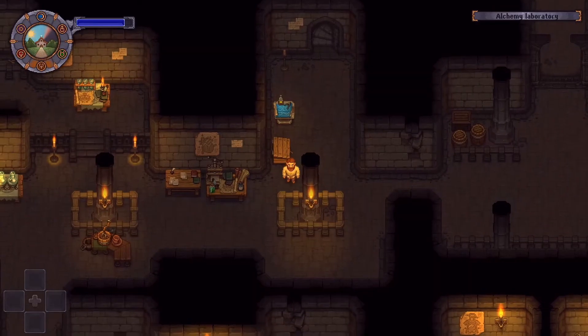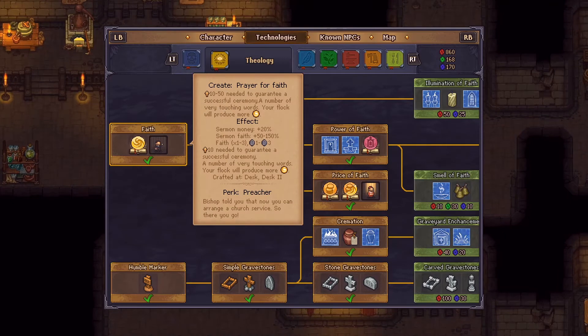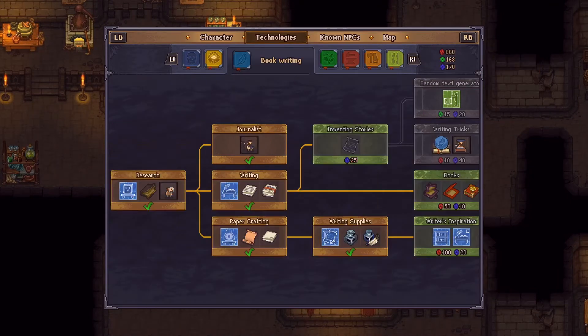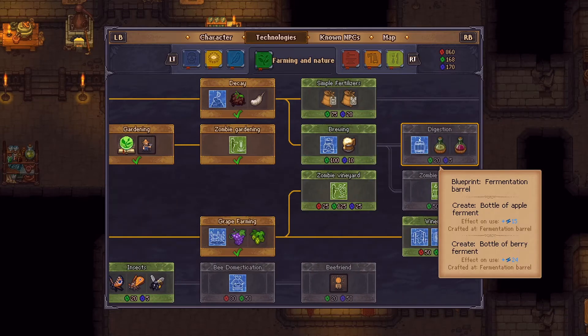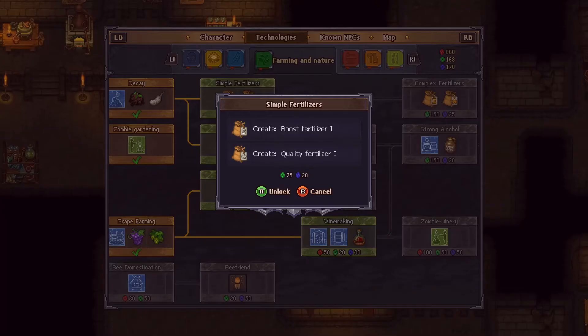Looking alright. Let's look at technologies real quick, because like I said, we do need to start getting fertilizer. Simple fertilizer, quality fertilizer.